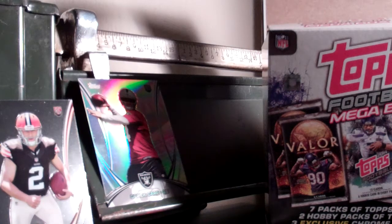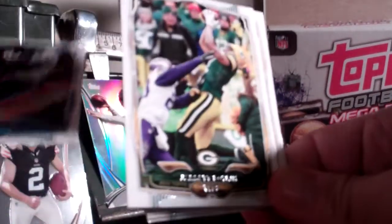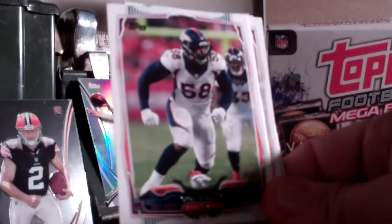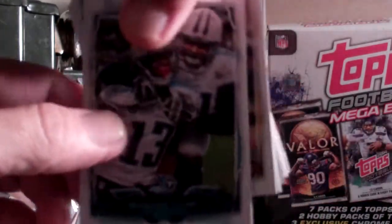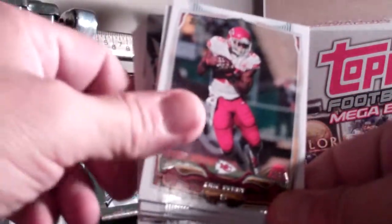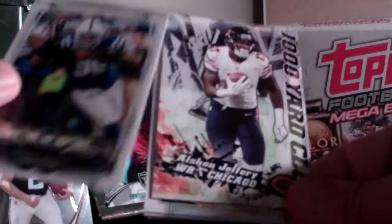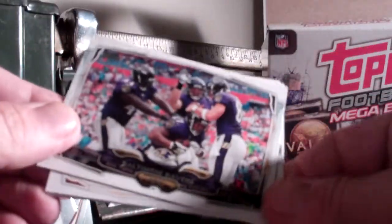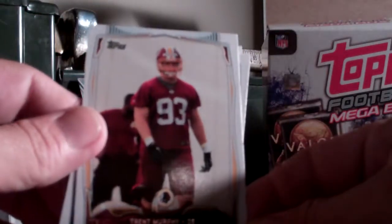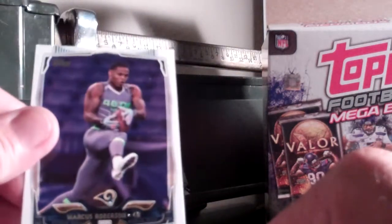Next pack. Looks like we've got a Justin Hunter on top. Jared Boykin, Von Miller, Tennessee Titans team card, Eric Berry, Denver Broncos team card, Robert Mathis, Alshon Jeffery 1,000 Yard Club — this is the Alshon Jeffery hot box. Baltimore Ravens team card, a rookie of Trent Murphy, a rookie of Shaquille Evans, and a rookie of Marcus Roberson.